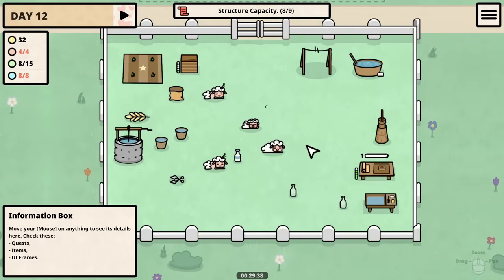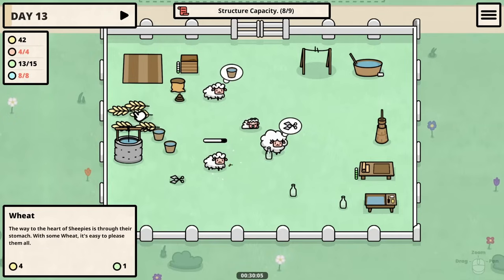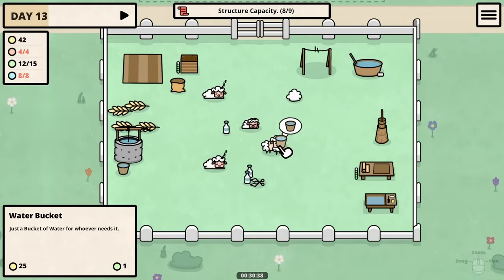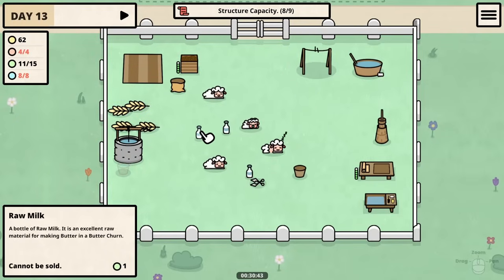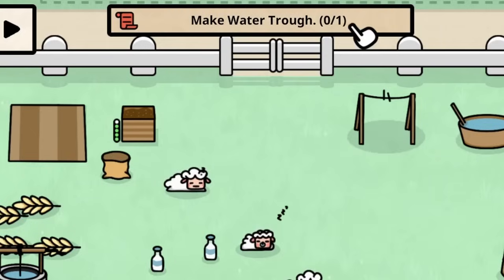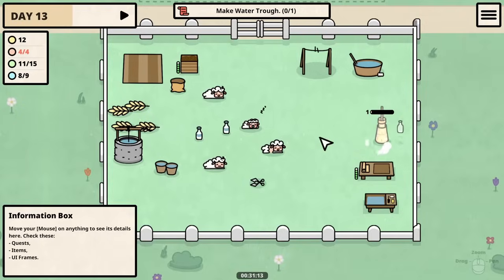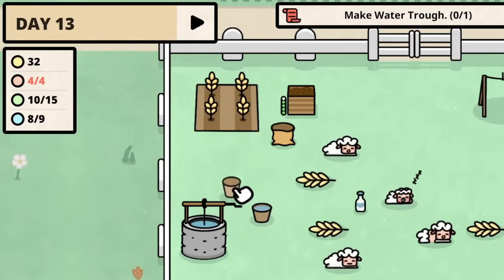At this point we're going to need fertilizer to keep up with all the wheat demands of the sheep. Once this baby grows up, thankfully we can still keep up with all this. The fourth sheep doesn't need wheat yet, but we're going to need a fourth bottle pretty soon. For now let's upgrade our structure capacity — oh, a water trough! That would be helpful, but that costs 80 gold. Let's just keep the money machines rolling and make sure we have a steady supply of wheat coming in.